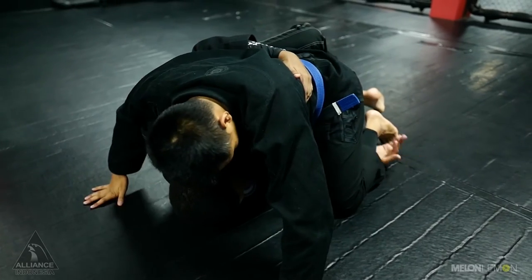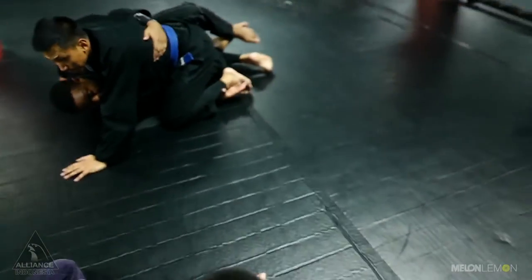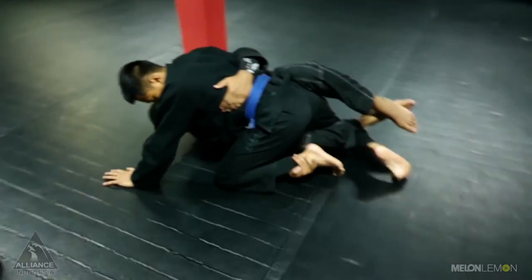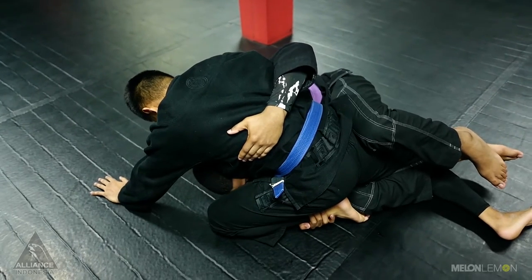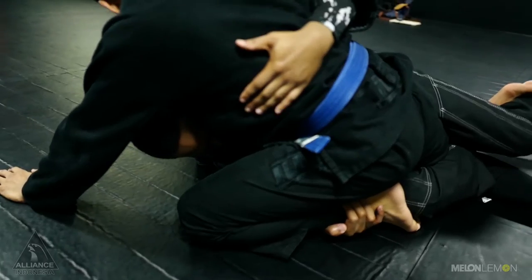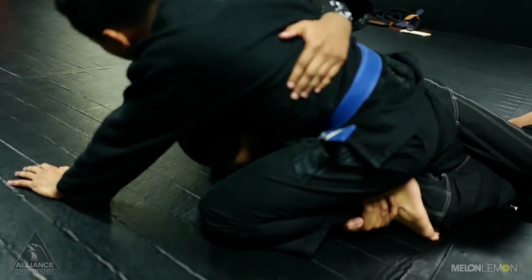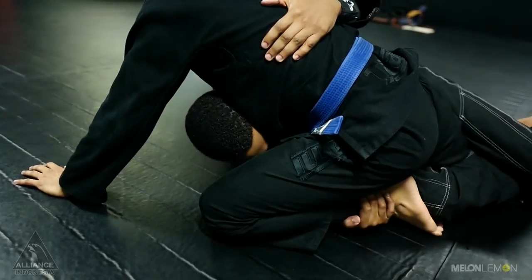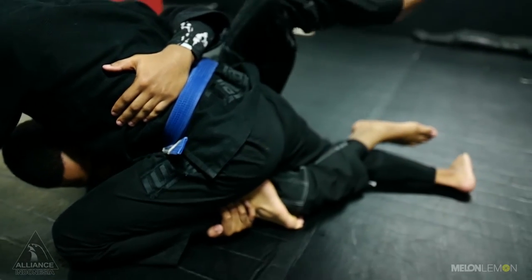Next thing, I want to reach under and I like to grab his ankle. Next thing, try to hide my head until it's straight. Once that's complete, I have my guard locked. Now he's going to have a really hard time trying to pummel in and get that underhook, because I'm so deep under him. I take after the leg that I have trapped, I take the far leg.